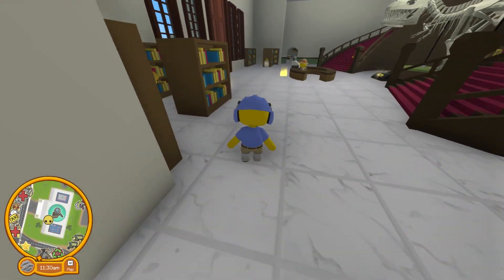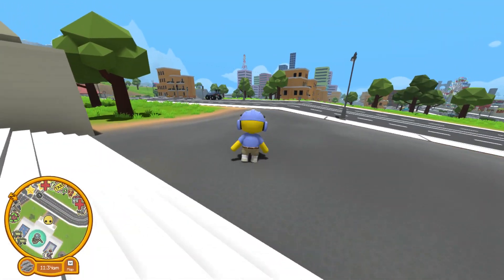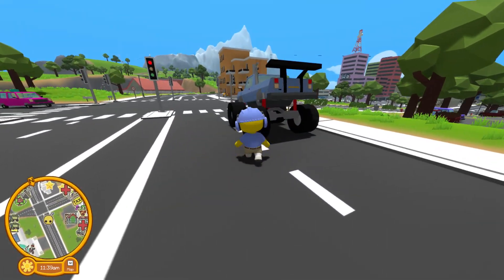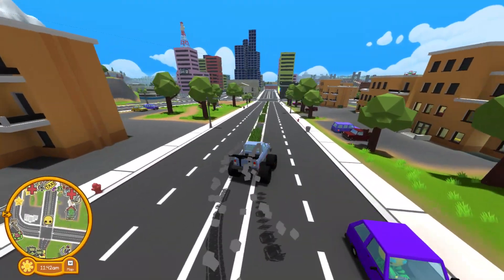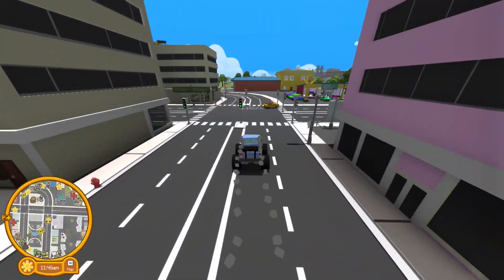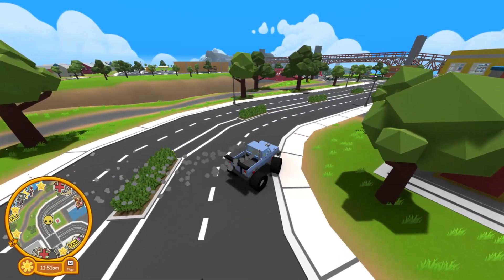The first thing you want to do is get in a car — make sure it has a trunk. My monster truck has a trunk but it's going to be hard to get to. You're going to go to Paradise Island, which is over by the mall. The entrance is over by the mall.